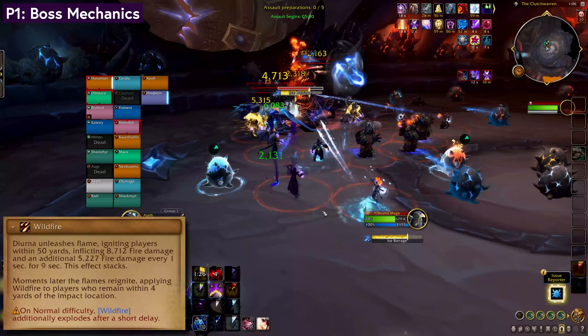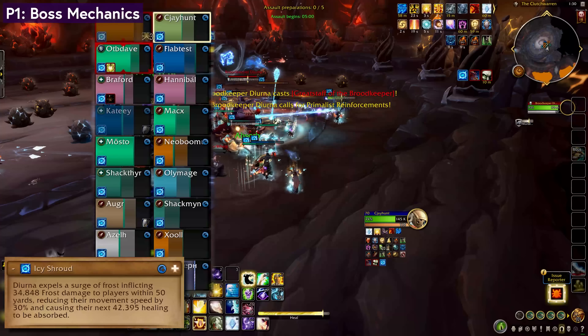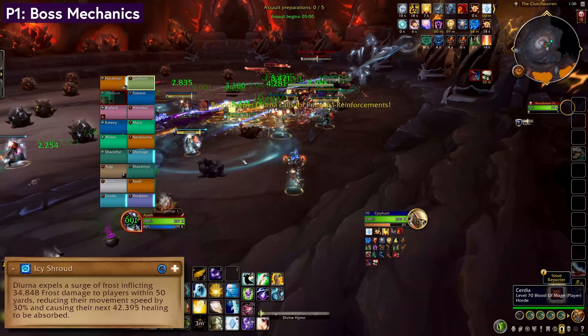Wildfire does a bit of raid damage and some swirls to move out of. Icy Shroud puts out a raid-wide slow and healing absorb — it can be dispelled or healed off. Dispel as many as you can first, and then heal the rest of them.